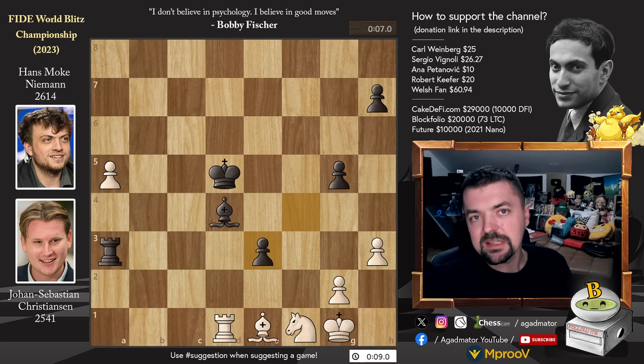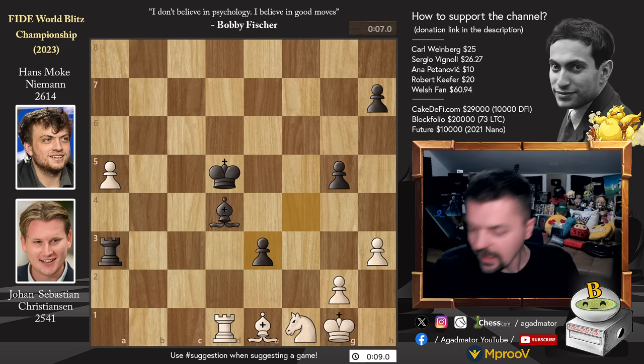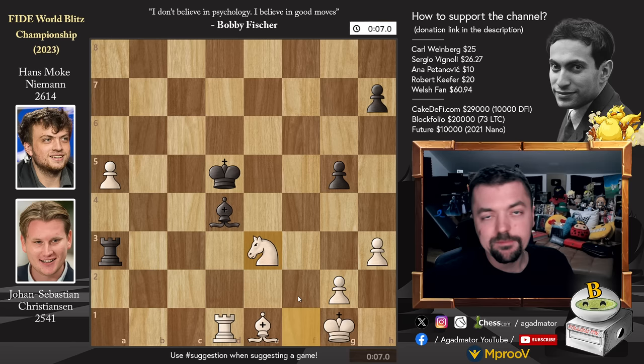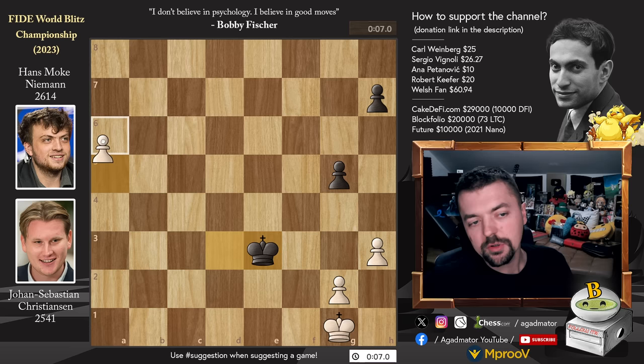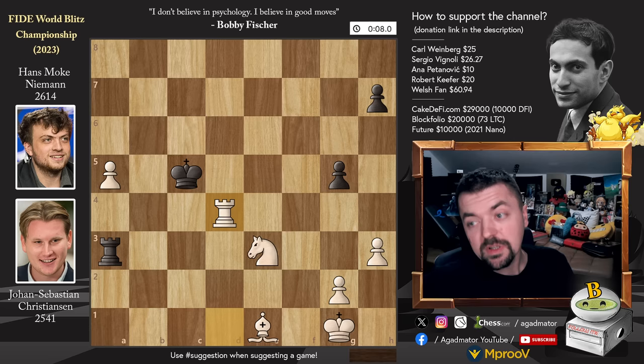Feel free to pause the video and try to find the absolute best move for Johann Sebastian. For those of you who were able to do it, congratulations on realizing that the pawn is not really defended. It is knight captures on E3 — this is what Johann Sebastian played. Hans was very sad when this happened because you can't capture with the bishop; the bishop is pinned. But if you capture with the rook, look at this: rook captures on D4, king captures, and bishop to F2. There's no way to stop the passed A pawn. After bishop captures rook, you just start marching your pawn — it's an easy win. So Hans tried king to C5 to unpin, but it doesn't work. Rook captures on D4 was played, and it was on move 52 that Hans Moke Niemann resigned the game, as there is nothing more to be done here.